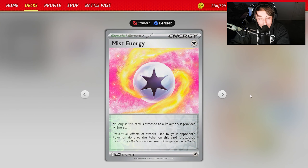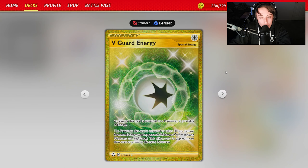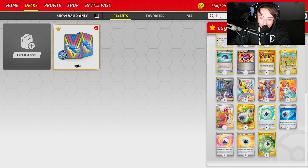We're also playing three Mist Energy. As long as this is attached, it counts as Colorless energy but prevents all effects of attacks used by your opponent's Pokémon done to the attached Pokémon — essentially Snorlax's ability as an energy. This means Stabby Eye can't pick off those Pokémon. With two Snorlax and two Archaeops each holding a Mist Energy, that's four Pokémon your opponent can't target with Saby. It also helps against Roaring Moon, preventing Frenzy Gouging from taking an early easy knockout on Lugia.